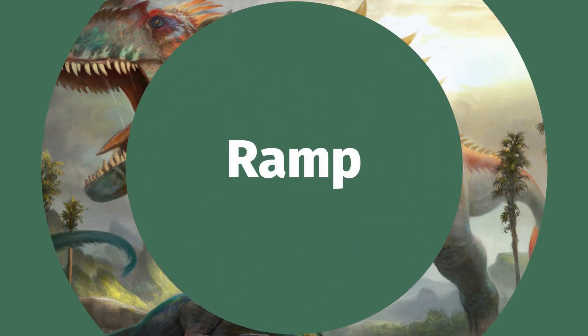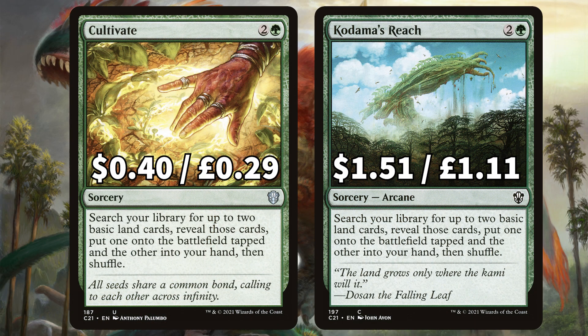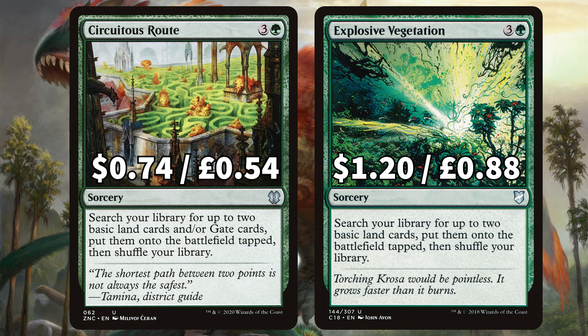Starting off with ramp, and for an expensive-to-cast commander there needs to be lots of ramp. First off we have Cultivate and Kodama's Reach to both search for two lands, putting one onto the field tapped and the other into your hand. There is also Farseek to fetch out a Plains, Mountain, or Forest, and Rampant Growth to search for a basic land and put it onto the field tapped. We have added in Circuitous Route to put two basic lands onto the field tapped, and Explosive Vegetation to do exactly the same.